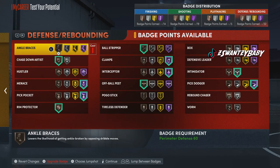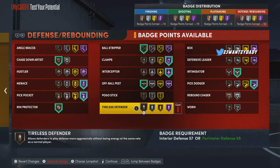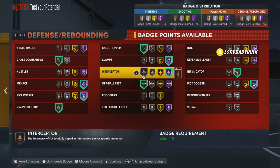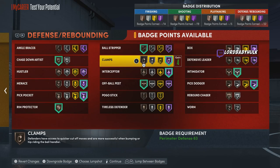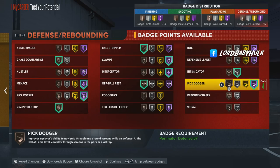Defensive badges: Chase Down Artist on bronze, Menace on Hall of Fame — we'll see how good that is. Hall of Fame Pickpocket, Rim Protector on bronze, Off-Ball Pest on bronze, Hall of Fame Interceptor since everybody's complaining about steals. Pogo Stick, Tireless might need upgrading, Clamps on Hall of Fame — see what we can get away with. Ball Strip on bronze, Intimidator on silver, and Pick Dodger on Hall of Fame. Let me know how these badges feel for you.